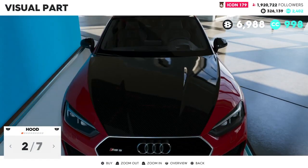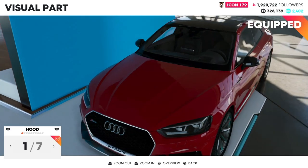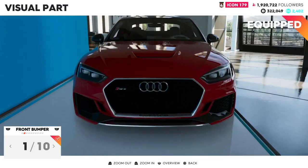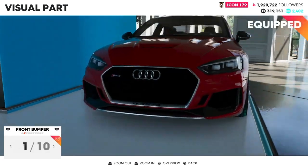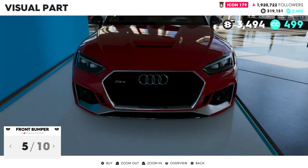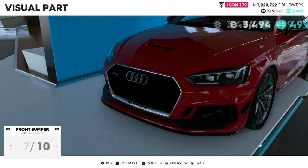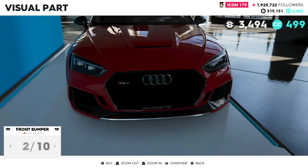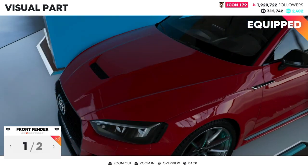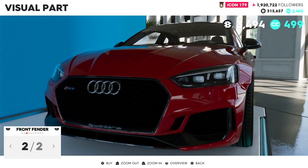Let's look at parts. Hood — a little scoop there could be cool, so why not guys, let's put that on. Front bumper — of course we want it all black. I'll go for that one. Oh, we can make it wider as well — oh nice!